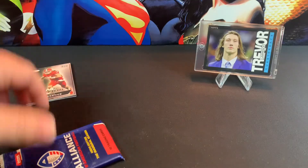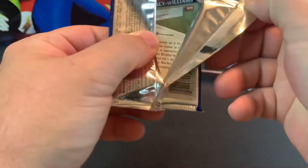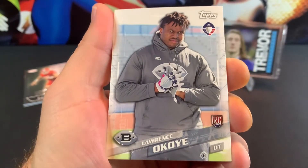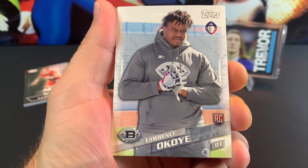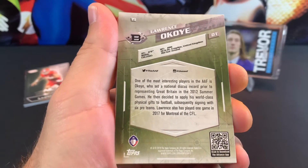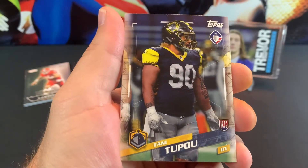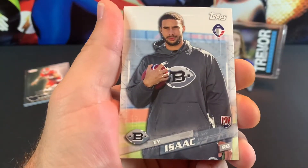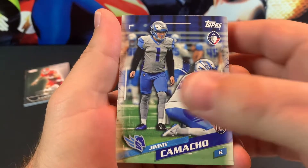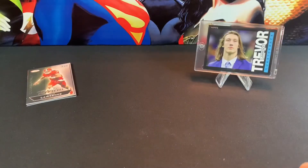I wasn't expecting much out of that, but I am curious about the AAF pack - I've never seen this before. We got a rookie card - Lawrence Ocoee. Is this a different football league? I'm not sure what these are. DeMarcus Ayers, Tani Tupo, Ty Isaac, Rayjean Neal, Jimmy Camacho, Larry Rose, Jamar Summers, Jeff Luke, Marvin Bracey Williams. Yeah, I don't know what league that is.